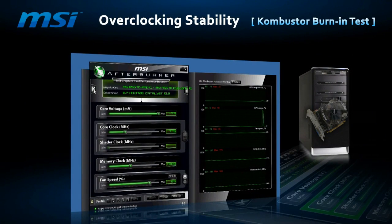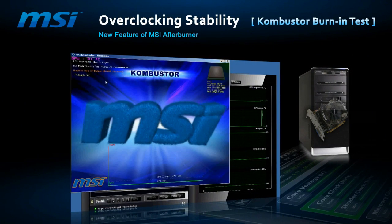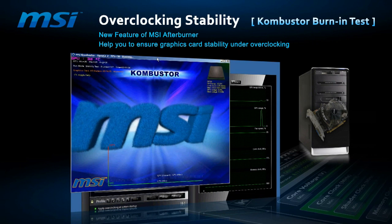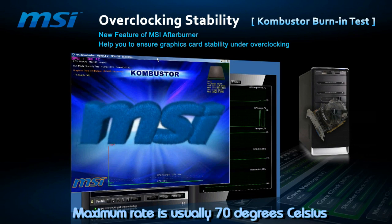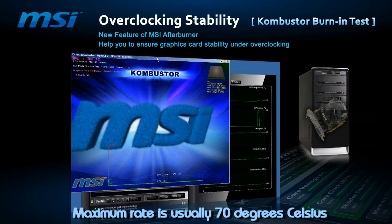It's rather simple to do. Just launch Afterburner, click the Combustor icon, and wait. In 10 to 15 minutes, the temperature will stabilize at the maximum performance of your video card. Only then can you draw certain conclusions and make the right decisions.